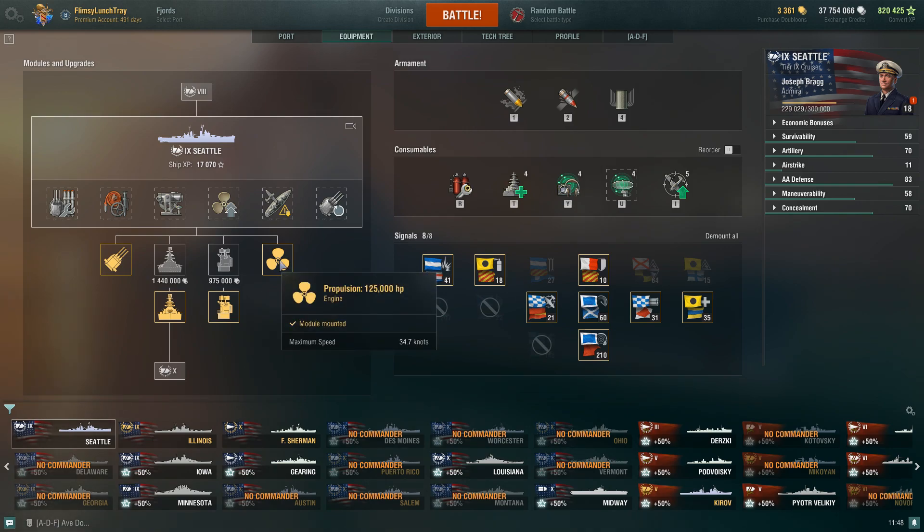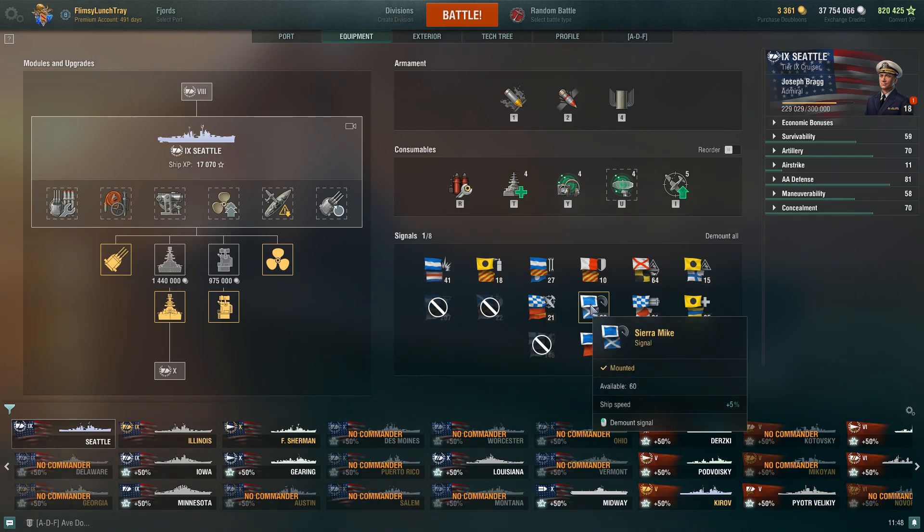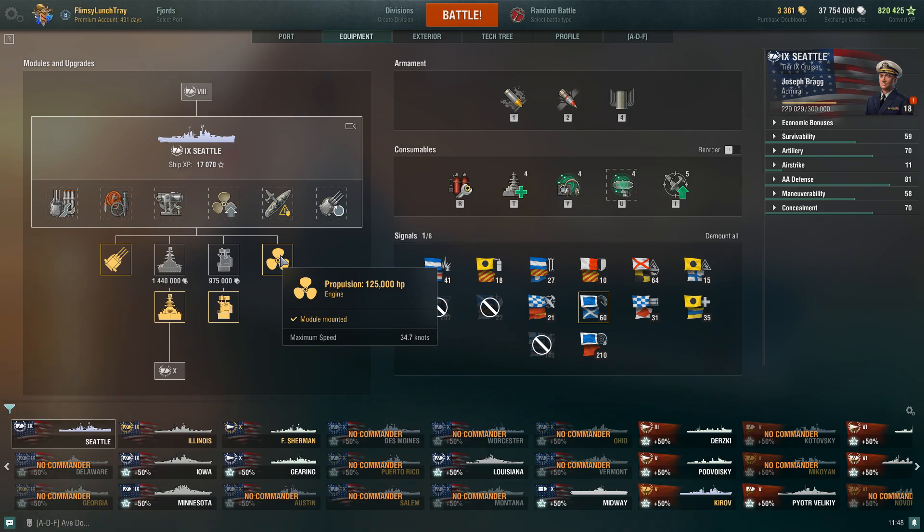With the Zulu Hotel flag we're going 34.7 knots; stock is 33 knots flat. That's pretty decent for a Tier 9 cruiser, and I normally like to run that flag along with combat signals on Seattle.